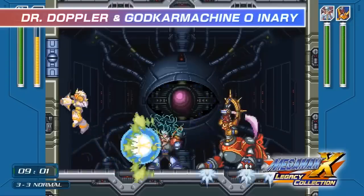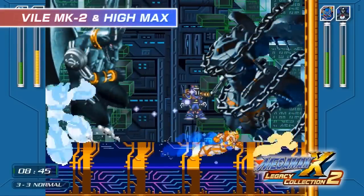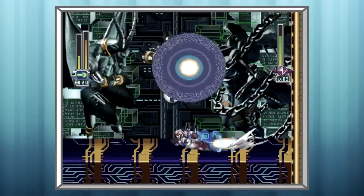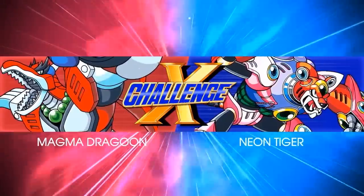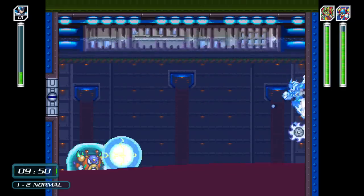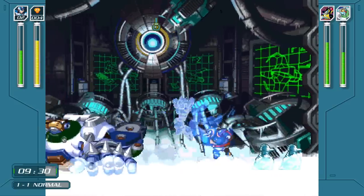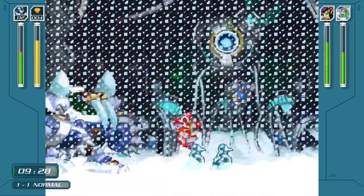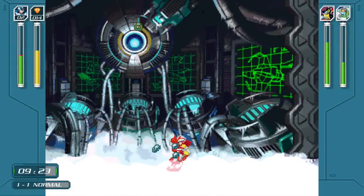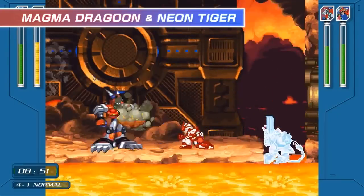They also branched out from just traditional Mavericks, so we can get the likes of Dr. Doppler, Vile Mark 2 paired with HiMax — now that's a challenge. Some bosses just aren't great to begin with, like Neon Tiger, so there's nothing you can do to save them. But overall, this mode makes already great bosses even greater. I got my ass kicked the first time I fought Chill Penguin combined with Frost Walrus, since their attacks really complement one another.